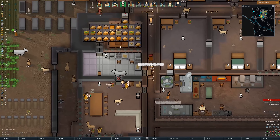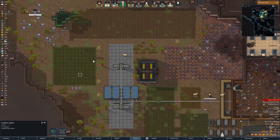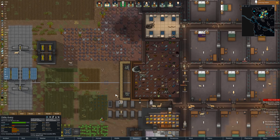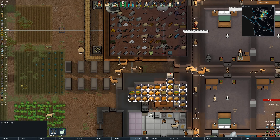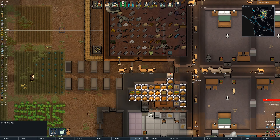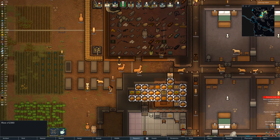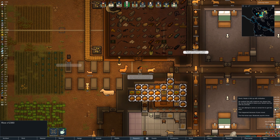Oh my god, we have a lot of friggin rice as well. Don't need this area food binge, Odile. We have 200 meals prepared, we have 12,000 rice. Got 12,000 rice. You just run wild, David.